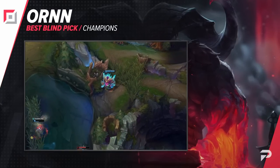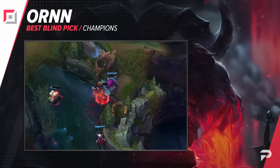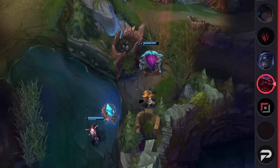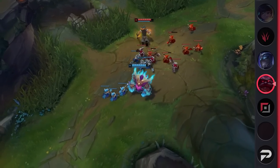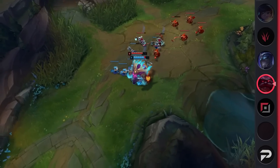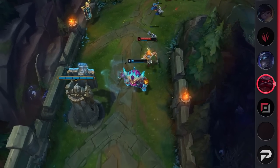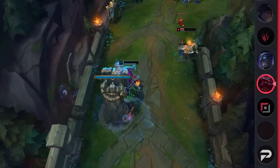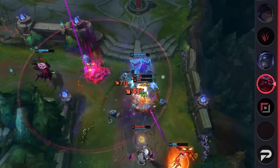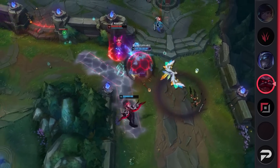Starting us off strong, we've got one of the few true tanks in the game: Ornn. This hyperscaling meat shield provides his team with a ton of utility while also being nearly unkillable. Ornn can navigate even the most difficult of matchups with versatile runes and by sacking waves. With his ability to craft items in lane, he can slowly gain an item advantage over his enemy. Plus, since he doesn't need much gold to be efficient, he can afford to sit back and soak XP if the enemy freezes on him. Overall, Ornn is a perfect blind pick as even his worst matchups offer some degree of counterplay.